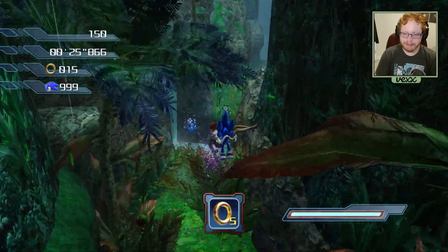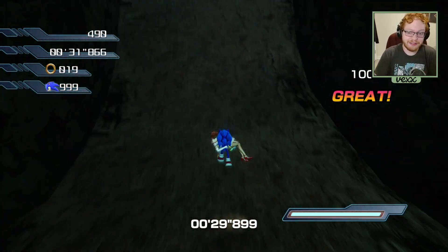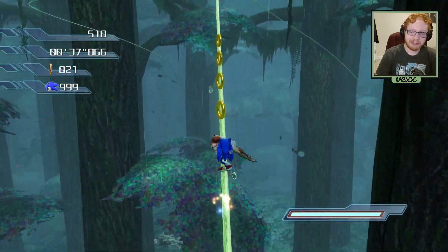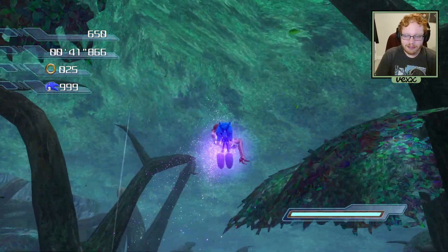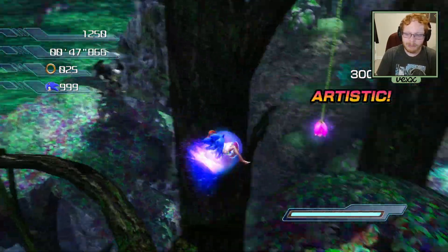They have a little thing — we have the homing attack, as you can see. That's pretty much one of the main things that we're going to be utilizing. We do have the light speed dash, thank god, and we do have the slide. The slide is pretty nice, but we only really need to use it maybe in the water part of this stage, depending on which route you're going.